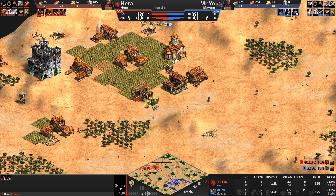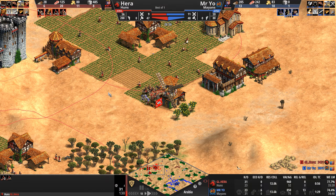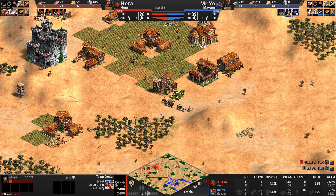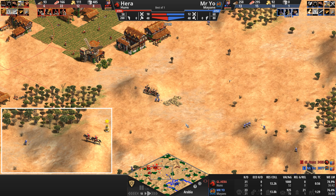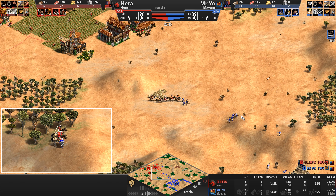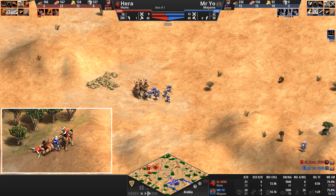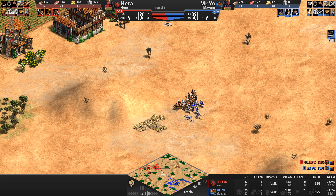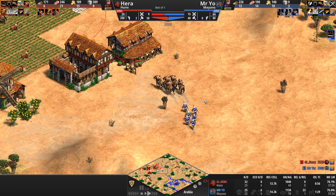Not a lot of terra incognita for Hera, who I think is the best early game scouter in Age of Empires at the moment. A second town center is going up for him. The Huns give him the absolute mobility to deal with these eagle raids, but not a lot of options when eagles are swarming you in multiple locations, gutting your villager counts.